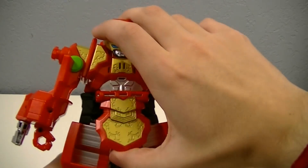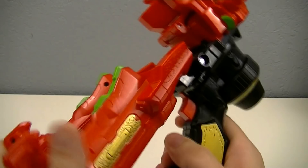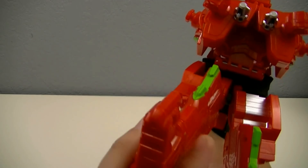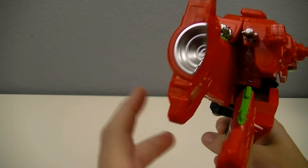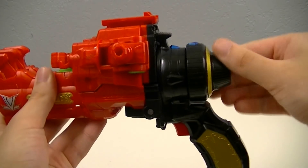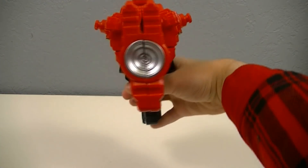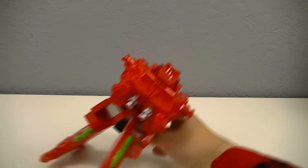It's very simple to transform it back, especially because the way it works is that the legs are actually on angles, so when you transform it back they actually come inwards towards the center, and when you transform it they just fall into place.